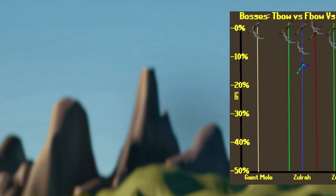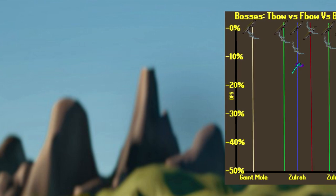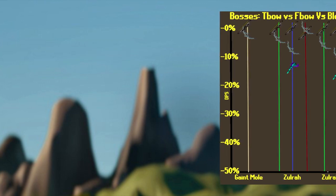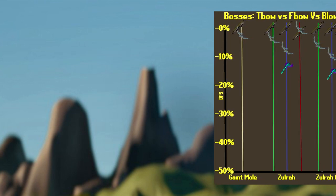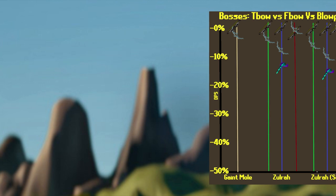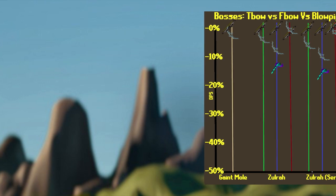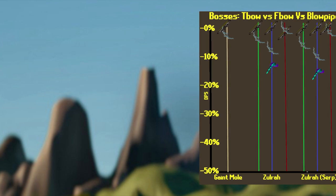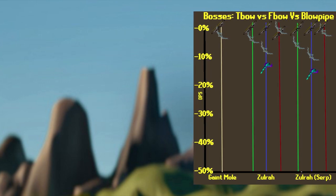On the red phase of Zulrah, this is more applicable if you're doing range only. The Bow of Faerdhinen actually out-DPSes the T-Bow here by about 2%, assuming you're wearing Full Crystal Armor. After testing Zulrah a bunch with this set, I came to the conclusion that I actually prefer to wear Serp Helm instead of the Crystal Helm, since it was much more comfortable to sacrifice a little bit of DPS and accuracy to avoid needing potions or Cure Me. It only drops the DPS by a couple percent, and on red phase the T-Bow does become stronger — but again, only by a couple percent. A big note: on the blue phase, despite wearing a Serp Helm, the Bow of Faerdhinen still out-DPSes the Blowpipe with Amethyst Darts.